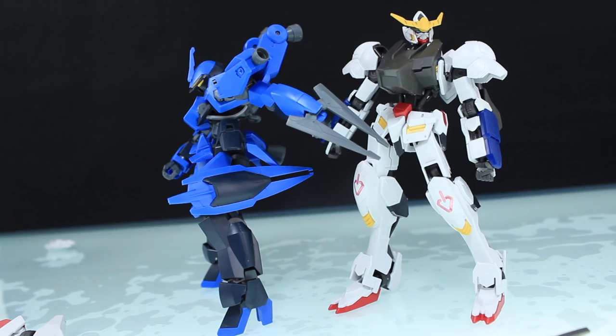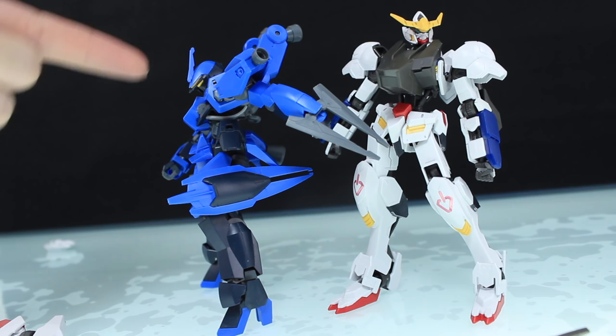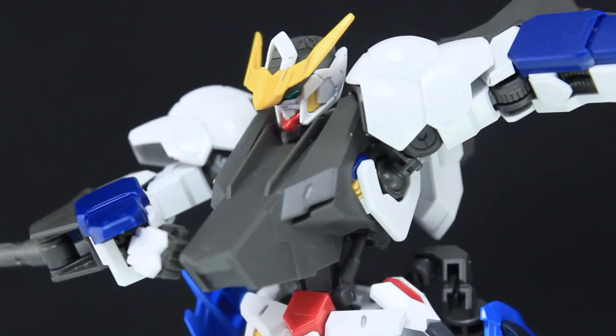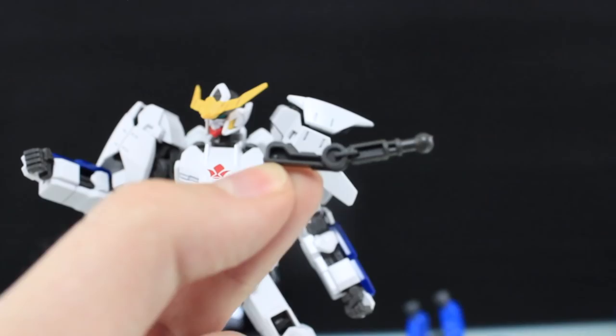However, to complete the fifth form you do need a section from McGillis's Greys as well as a section from the long-distance booster. This is totally an excuse to make you buy other kits, but I think this ability to interchange parts is my favorite aspect of the IBO high-grade line — it allows a lot of freedom to make your own cool custom mobile suits. I really have to mention that the most disappointing aspect here is the lack of dynamic hands. This kit packs in so much but misses something so simple, yet so important.